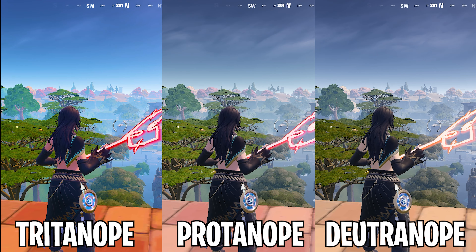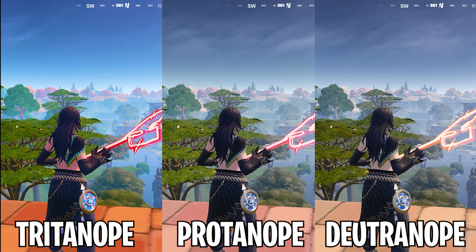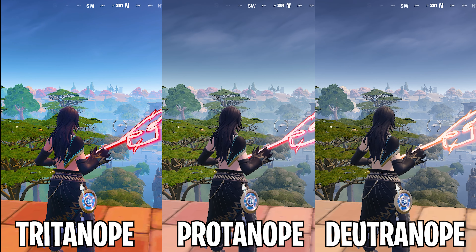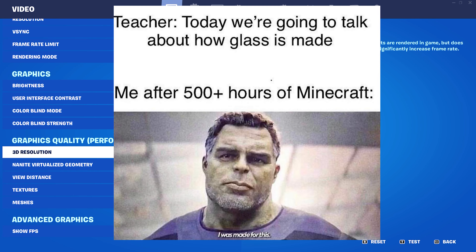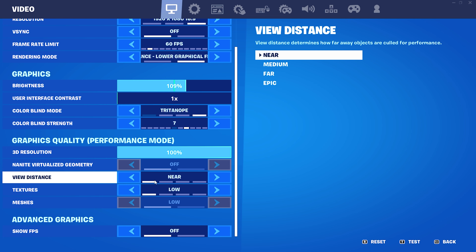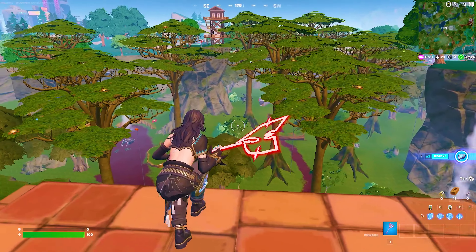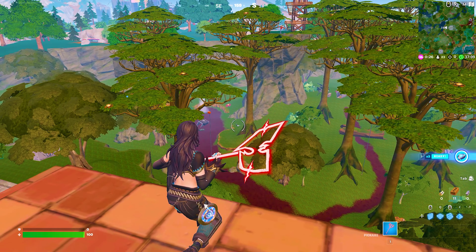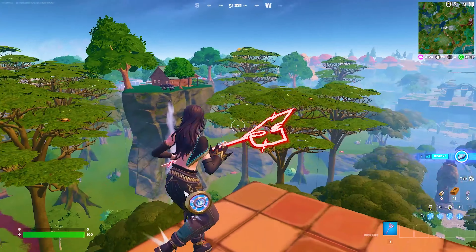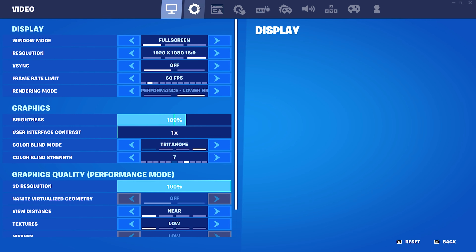Tritanope simply looks the best at Strength 7 — you can see it here in comparison with all the other colorblind modes; it really pops out the most and gives you vibrant, nice colors. Your 3D resolution you want to keep on 100% — you don't want your game to look like Minecraft. Viewing distance I have on near; even in wider areas you could put it to medium, but you can still see everything, like an NPC walking around at 122 meters — more than enough. Textures on low and meshes on low as well.